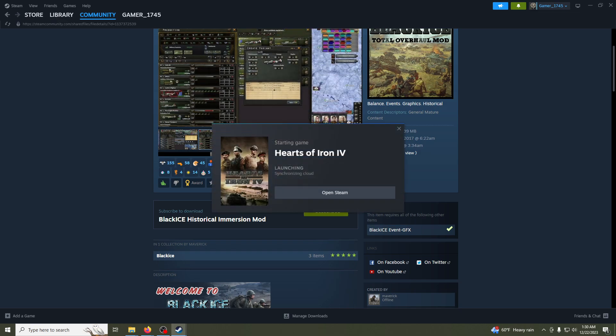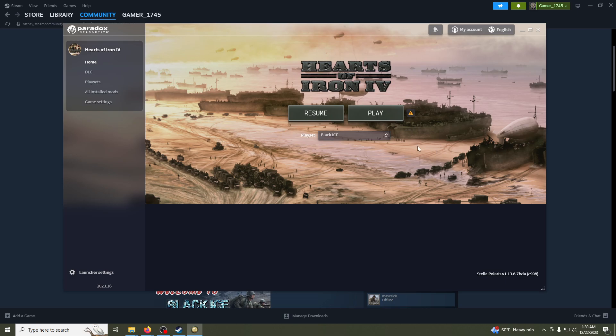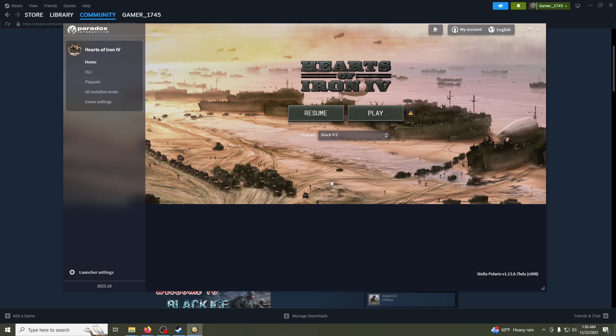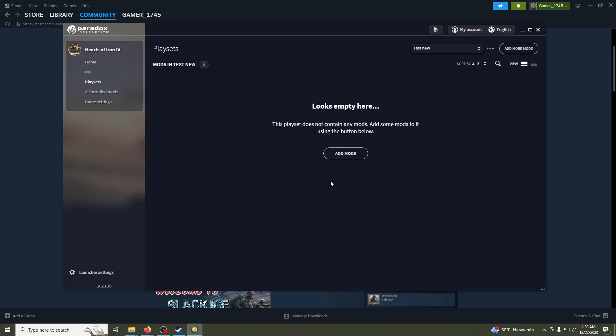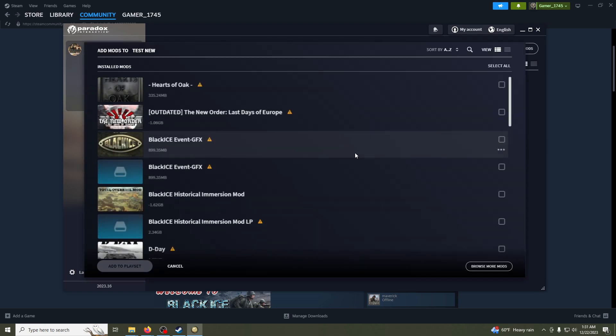Then you want to start Hearts of Iron. Come to the playset section here and click on it. Select 'Add New Play Set' — we'll just call it 'test new.' You want to come here; it's empty because you just created a new one. Now you want to find the mods, and here they are. You want to add both of them.